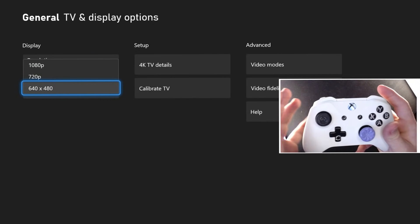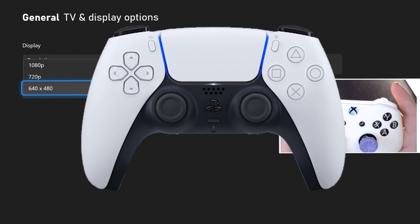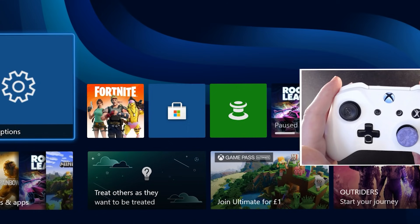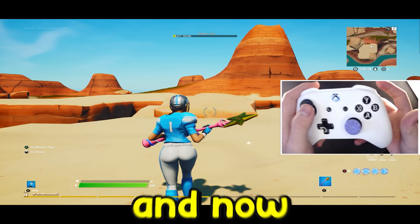Set the resolution all the way down to 640x480. PS4 players, listen up — you need to do this on your PS4 or PS5 as well. Then just go ahead and apply that. Now go straight back to a Fortnite game, and now you have the dookie stretch.